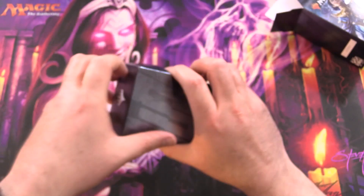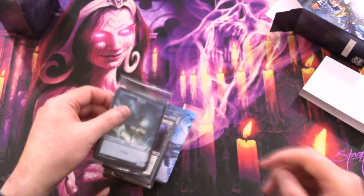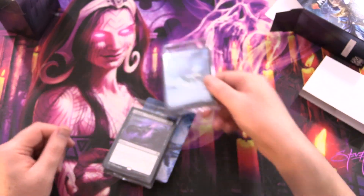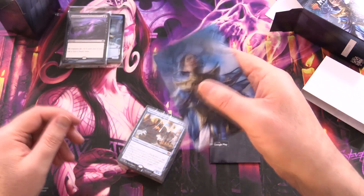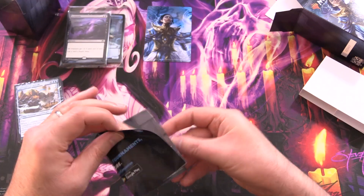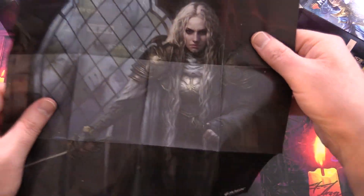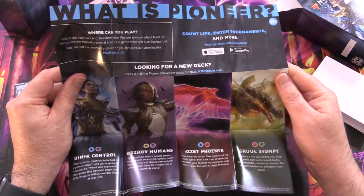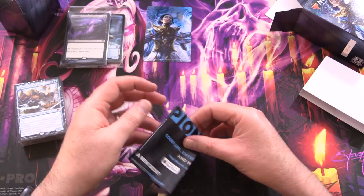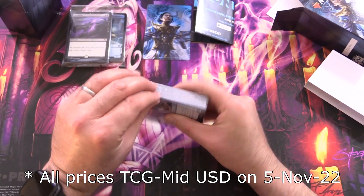You keep saying nope to your opponent, and they get angrier and angrier and flip the table. Not a big fan of control decks, I must admit, but I have played Dimir decks in the past. We've got a battle-ready 60-card deck, 15-card sideboard, and debt box. This deck and the others will set you back about $45 to $50 US. Let me know in the comments which one you think you would pick up.